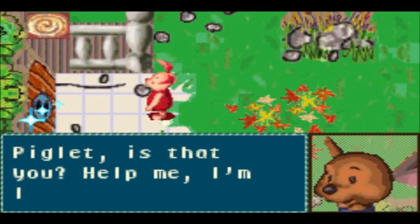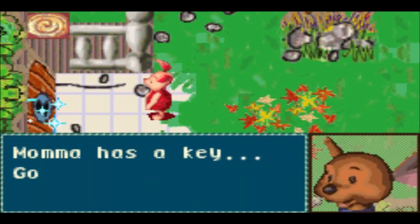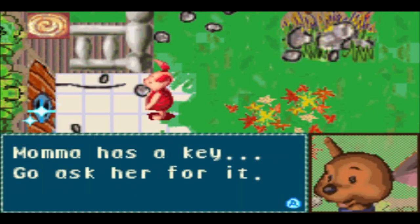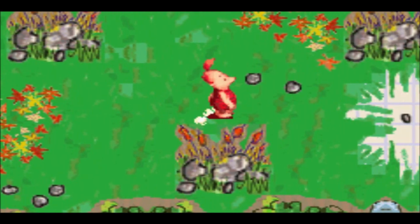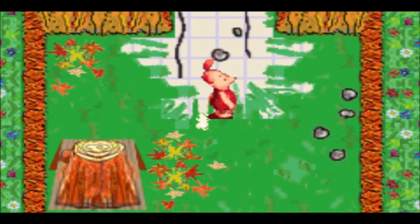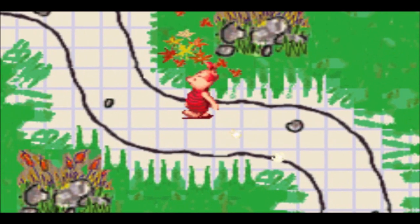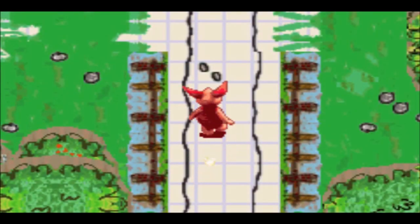I think we take care of the cookies here, and immediately after that we found Roo locked in his playroom, just like the console version. We do need to get the key, and since Roo mentions Mama — Kanga in this case — we need to head back to Kanga's house. It's been about two days since I last played this, because Tiana is still working on Kirby's Return to Dreamland Deluxe.